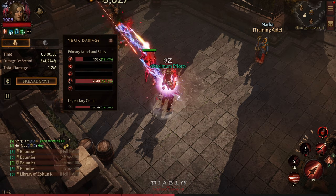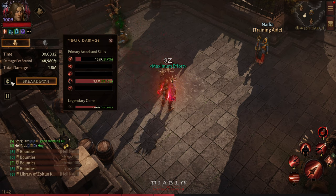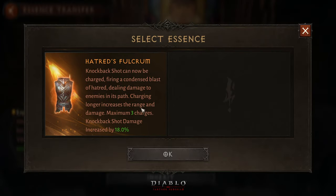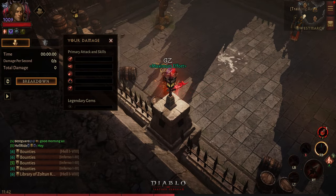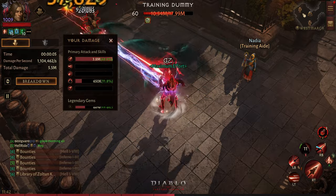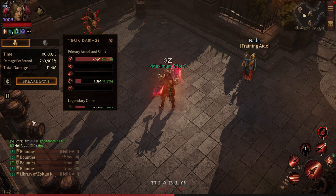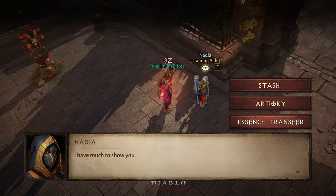It doesn't take the attack speed buff from the knockback shot or any attack speed. So now let's see how much I can do with the actual Vengeance damage itself. Keep in mind I am not at 100 percent attack speed right now. I have already exceeded 1 million - this was without the 100 attack speed because I did not trigger my knockback shot there.